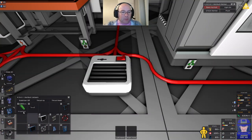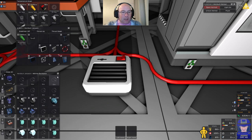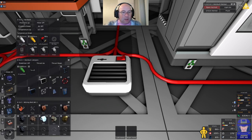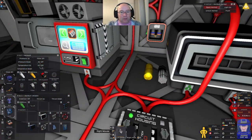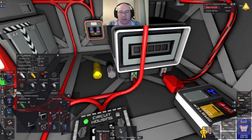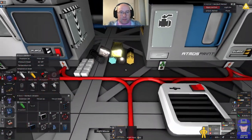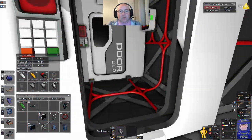Do I have any more cable coils on me? I don't think I do, and I think I'm out of copper — I've got a whole three grams of copper, so I need to go get some. Well, I'll make a start on this — I have some steel sheets on me. There's no copper there, just iron, and there's no copper in there either.